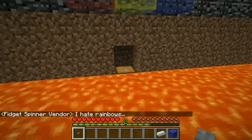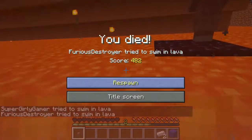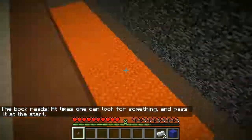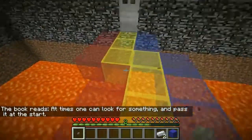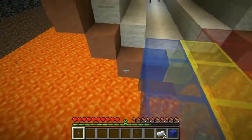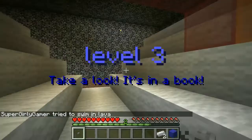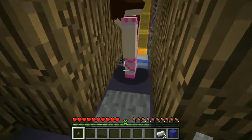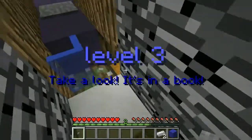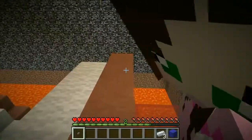Why did he say he hates rainbows? How could anyone hate rainbows? I have to kill myself to get to the chest. Where is it? It's like right next to him. I'm at two — we just need one more iron ingot on this level. You got nothing right? I have nothing so far. It was hidden in the dirt on the side of the map. I'm checking all the dirt now. There's only one left, Jen — you can find this. I'm just going to dive into the lava like a boss and find it.